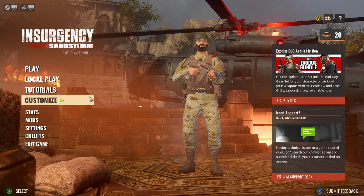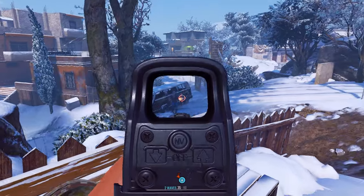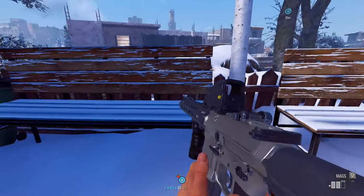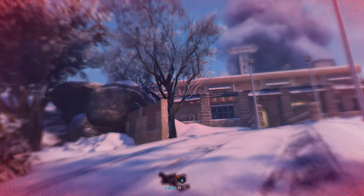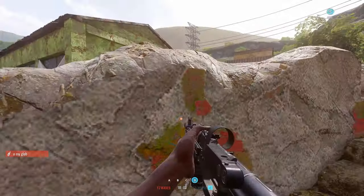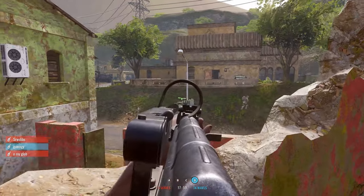To start, I would recommend playing local play. Try out some guns, kill some bots, die to a bot. And I can say with absolute certainty, there will be no aim assist on console in Insurgency Sandstorm.